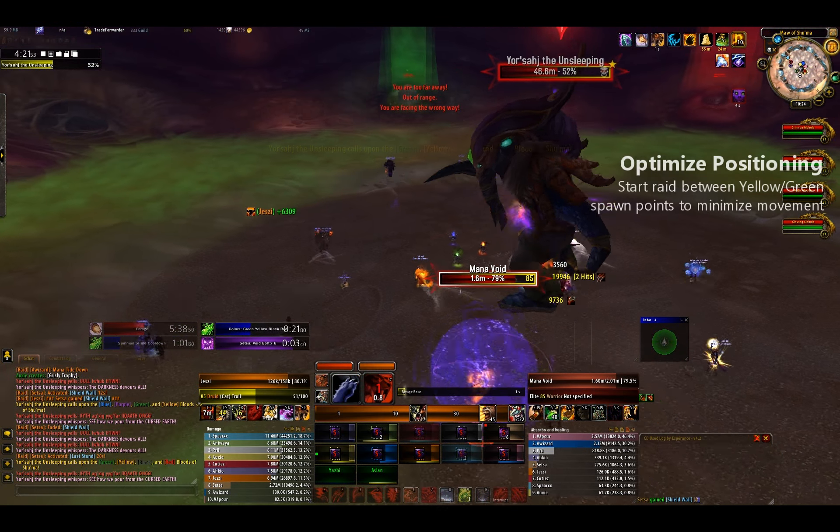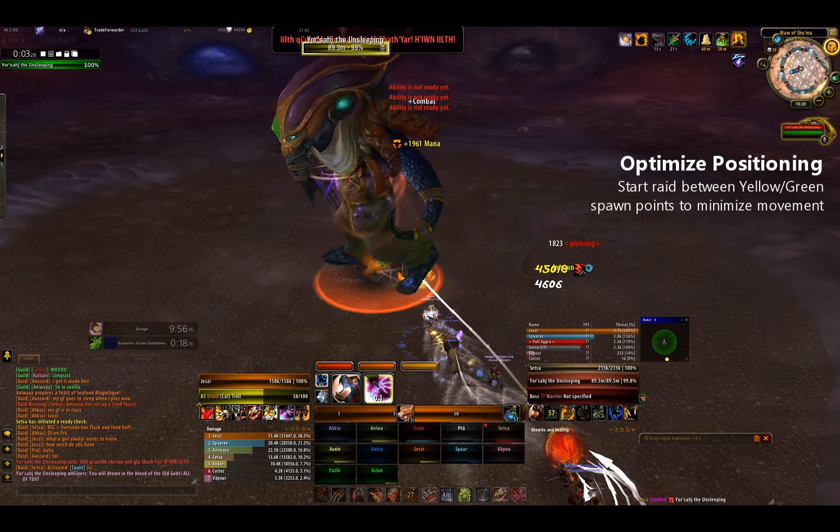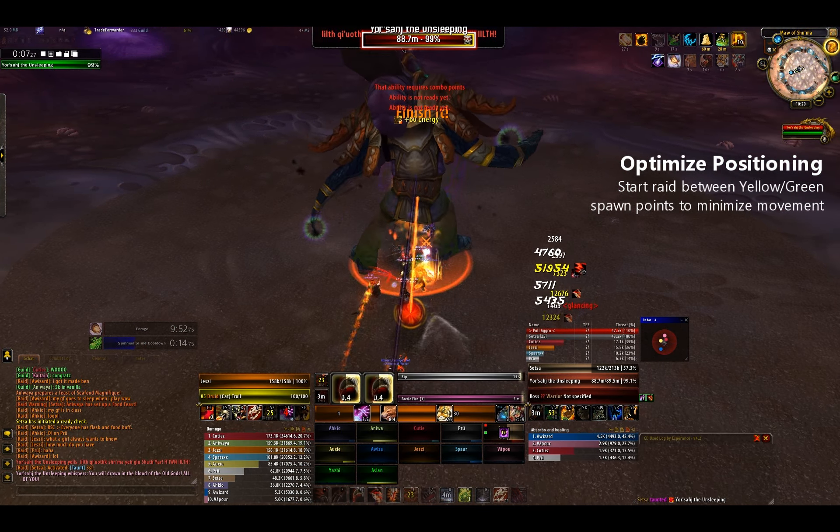Since your raid will only be killing the yellow or green oozes, you can start your raid standing between those two spawn points, to the left of the boss from where you parachute in. This will minimize movement and increase DPS.